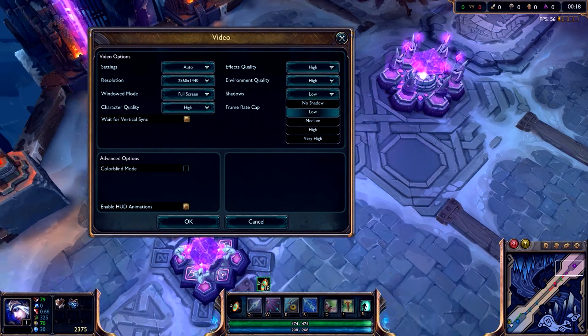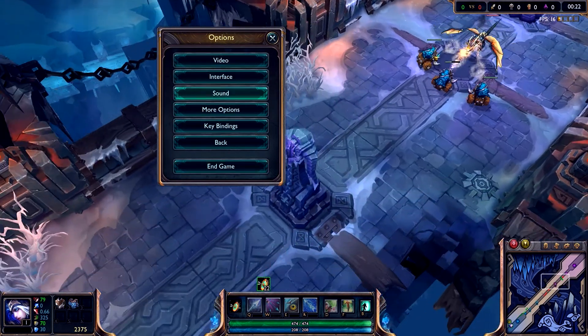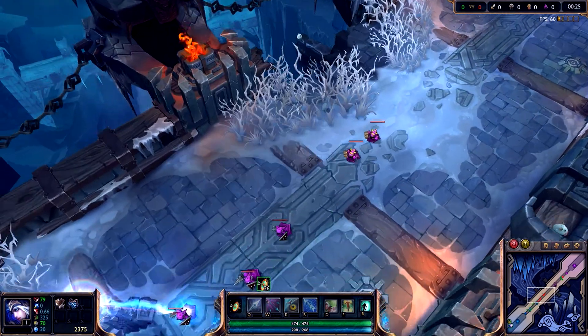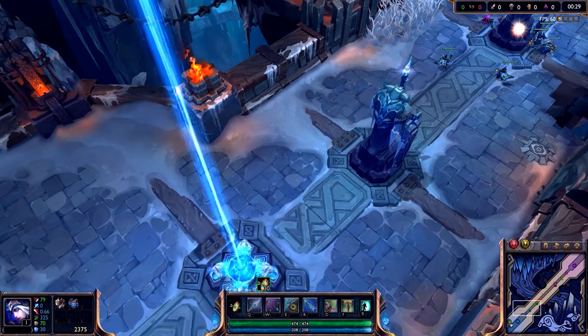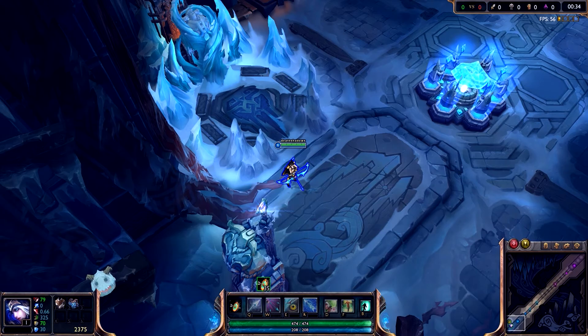In League of Legends, you control a champion — a powerful and heroic individual. Each champion has unique and powerful abilities that set them apart from other champions. No two champions are alike. For this battle, you will control Ashe, the Frost Archer.